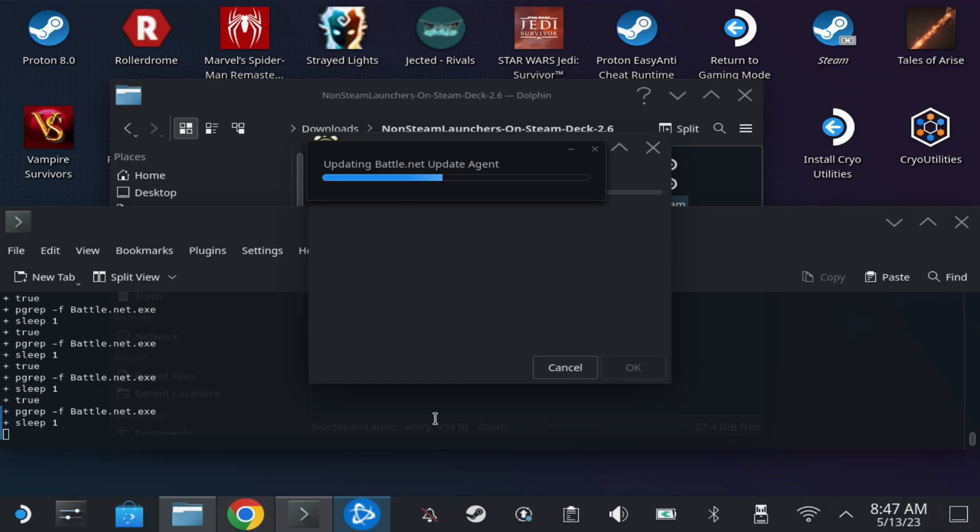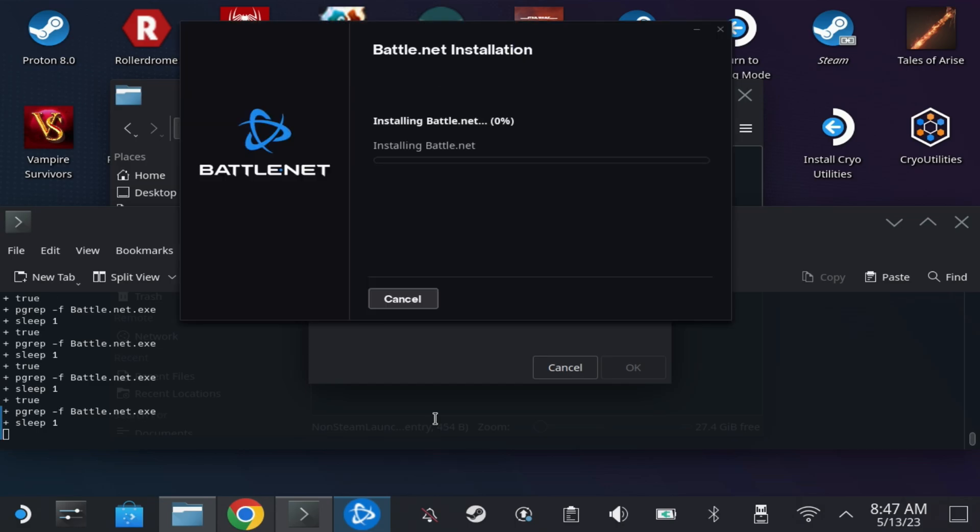The Battle.net and Rockstar launchers open up during the install, so don't be scared of that. I did have an issue with the Rockstar launcher where it didn't close after the install, so just cancel out of that once it's finished.